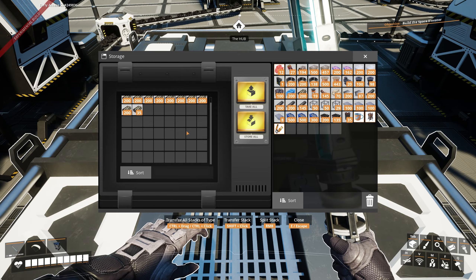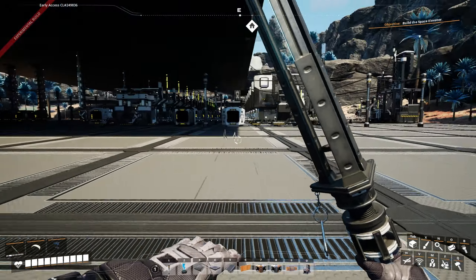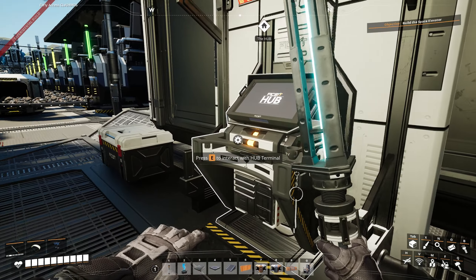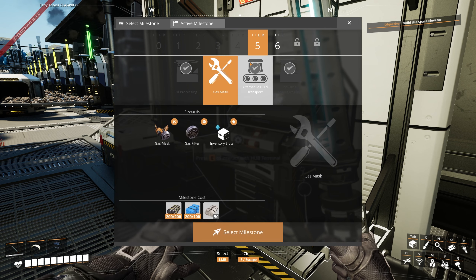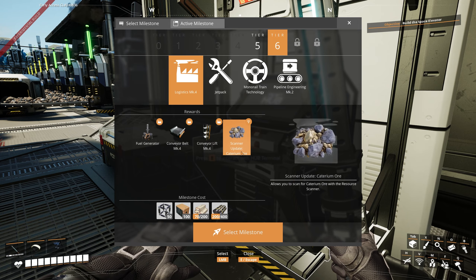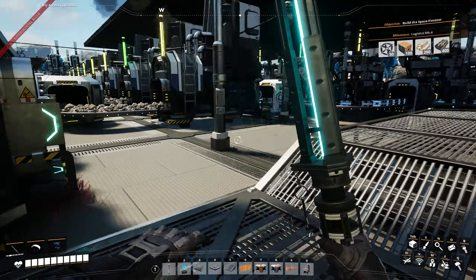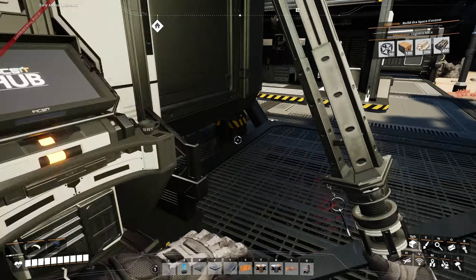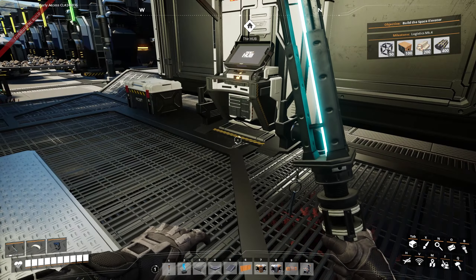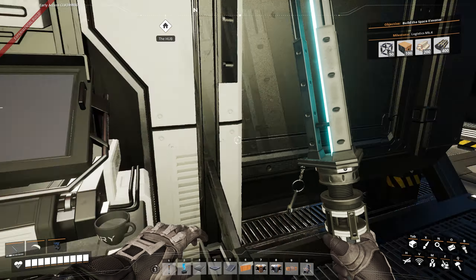Let's do some quick maths. We do 8 times 6 for 48 squares, or you can just remember that a large storage has 48 storage slots. Then we do 200 times 48. Actually, it's 200 a stack, so we make half a stack a minute. So we multiply 100 times double the amount of spaces. It ends up being 96 minutes, since in two minutes we make one stack and there are 48 stacks to fill. So a little over an hour and a half and we'll be good to go.